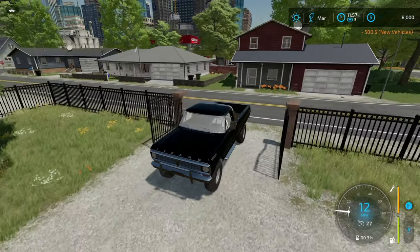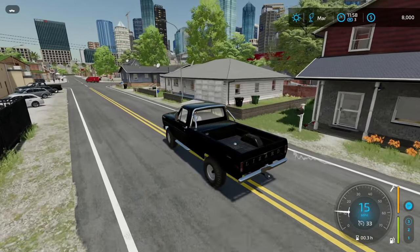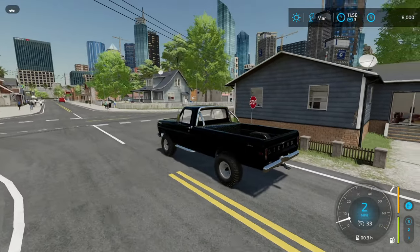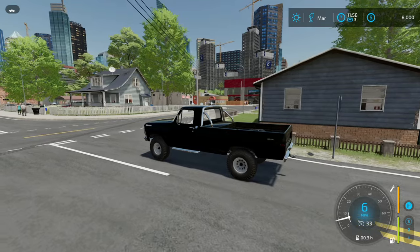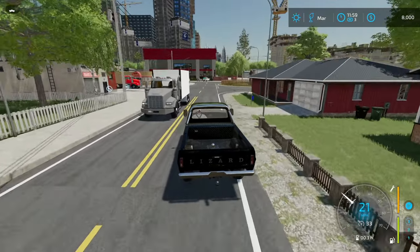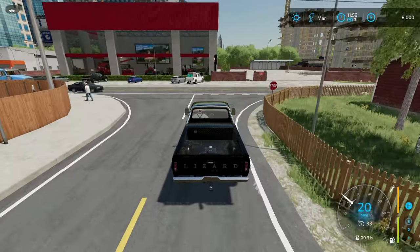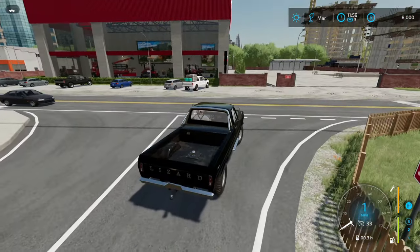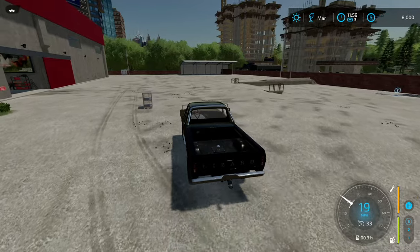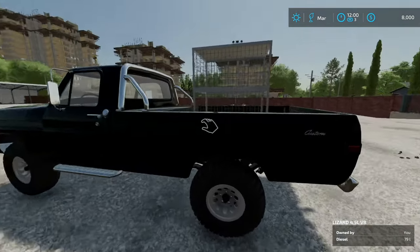I do need something to transport them in, so we have to swing by the equipment place first. I forgot the name of the building - I'm new in town. There's a truck that almost pulled out in front of me. There's our little chicken cage - the tailgate's stuck, but we'll just sit it in there like that.